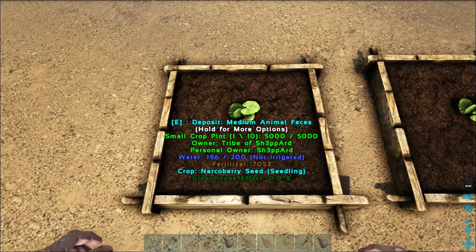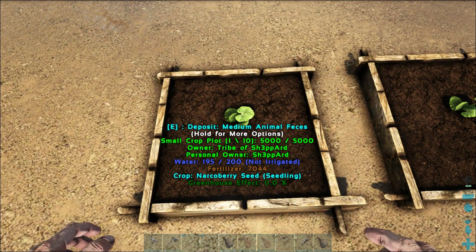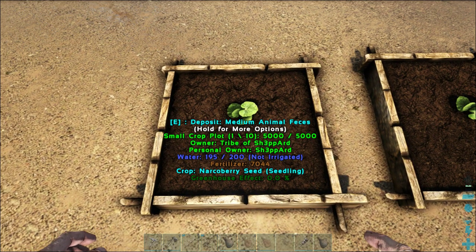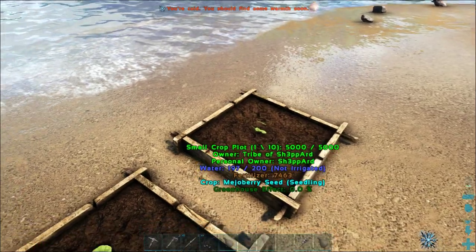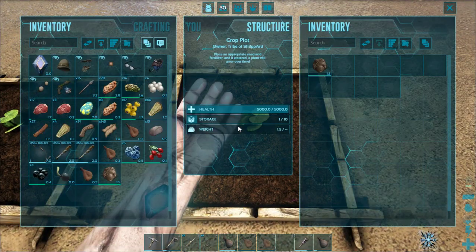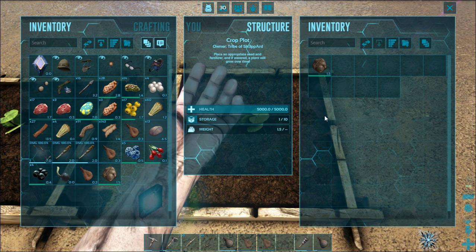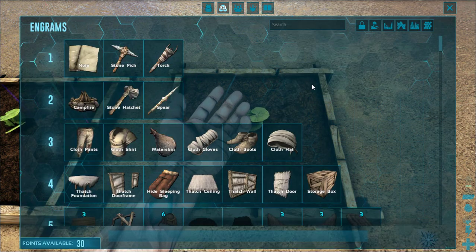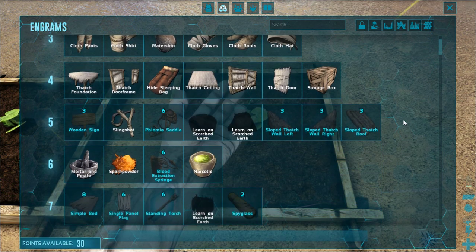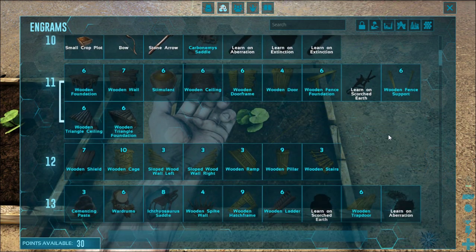Unfortunately farming takes a while. The greenhouse effect, if I remember correctly, can go up to a maximum of 300 percent, which makes production a whole lot faster. This is going to take a while, so while you wait — expand your house, gather resources, do whatever you like. If you're on the same level as I am and don't feel like doing the farming thing yet, you can save it up for later.